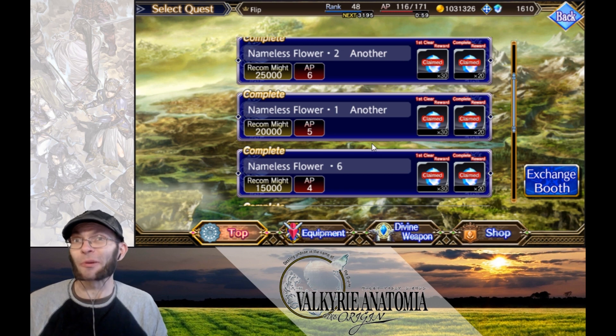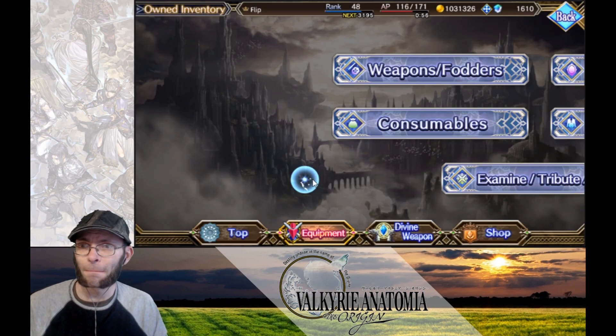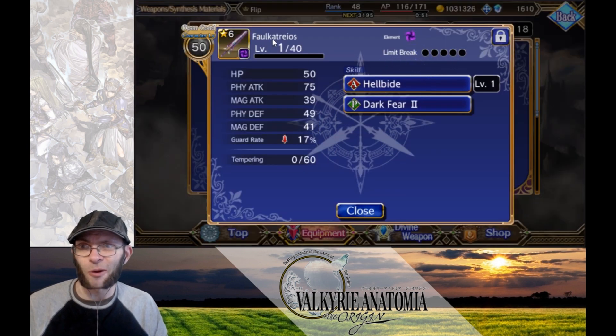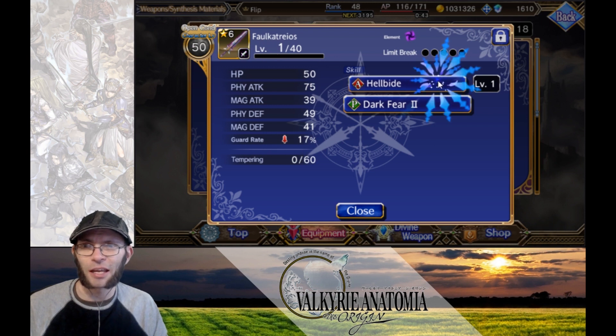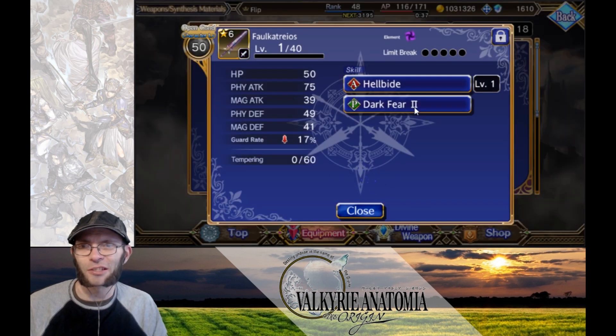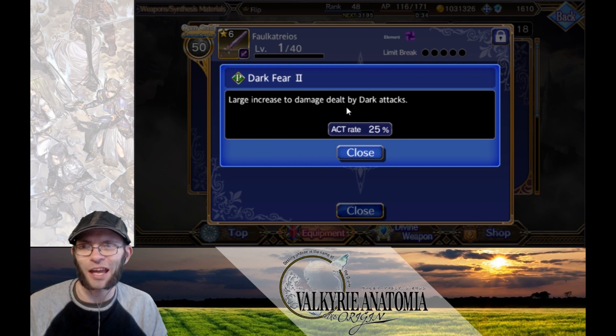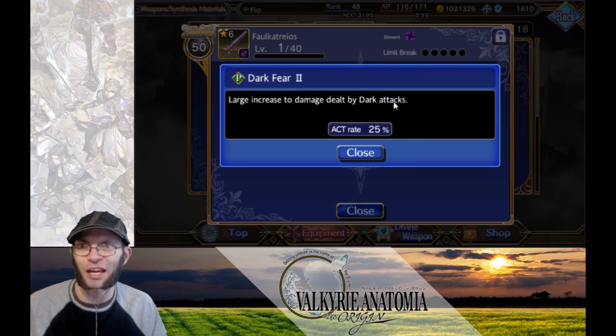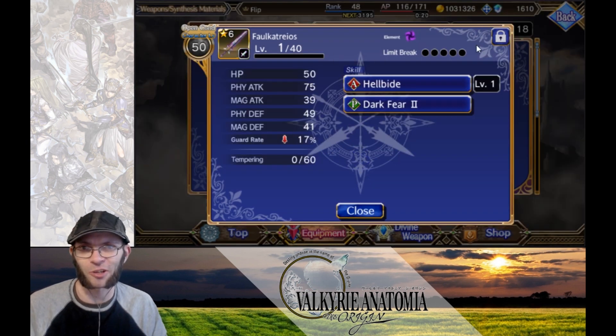Let's take a look at that weapon real quick. Here it is — Falkatreos. Falkatreos is a dark elemental weapon. It has a guard rate of 17% at base level. It has Hellbide, which is an AoE dark elemental move that does heavy dark damage. We also have Dark Fear, which increases dark attack. So if you equip this to a character like Chloe who is already doing dark attacks, every attack is just doing that much more damage. Great weapon for dark-based users.